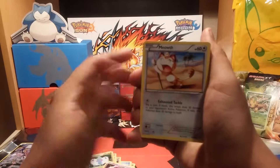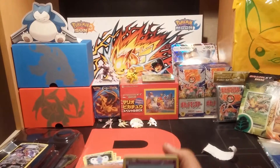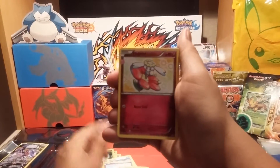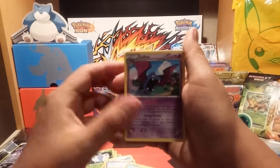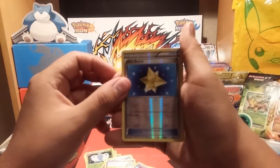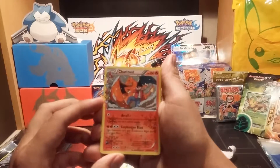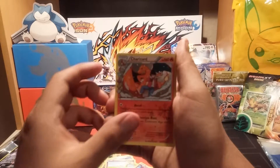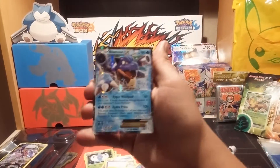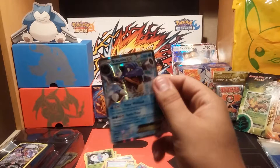Gastly is our first card, another Meowth, a Slowpoke, Pangoro, a Flabébé, Team Flare Grunt, Reverse Max Revive, a Charizard Radiant Collection card — nice — and our final card is a Blastoise EX. Great card there to end this one on.